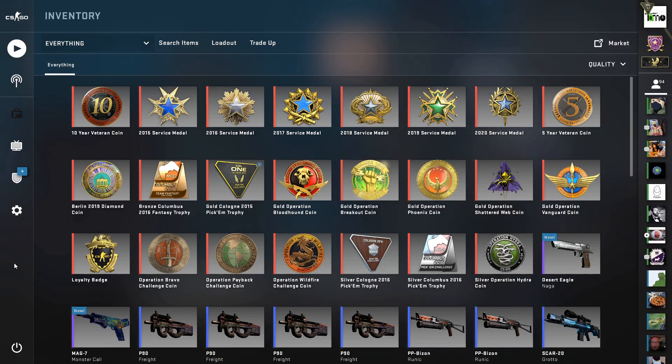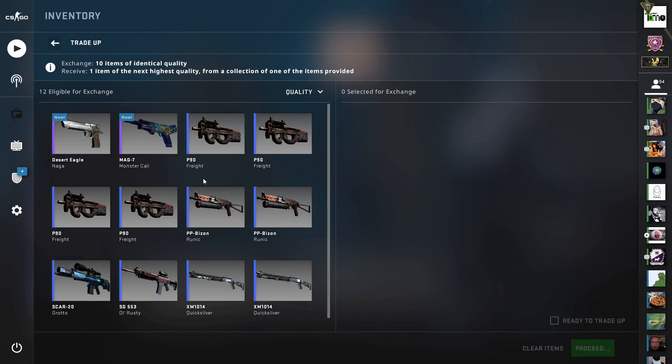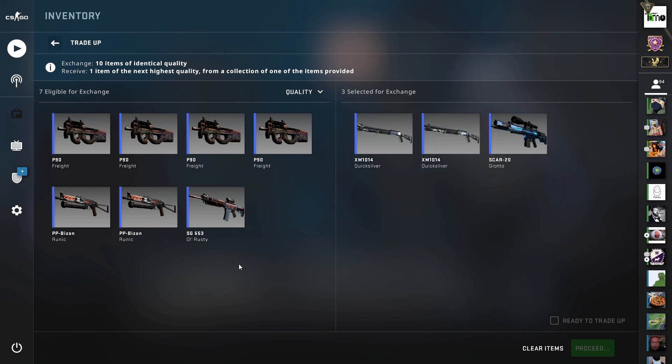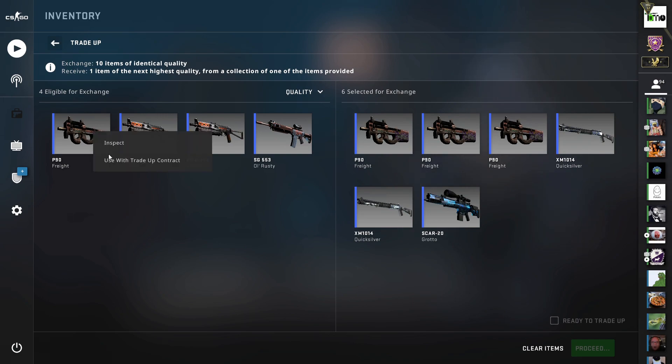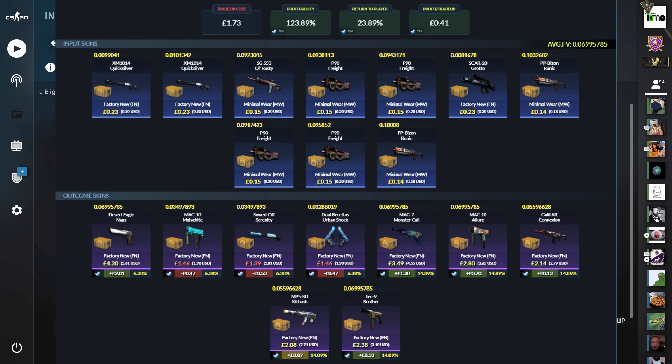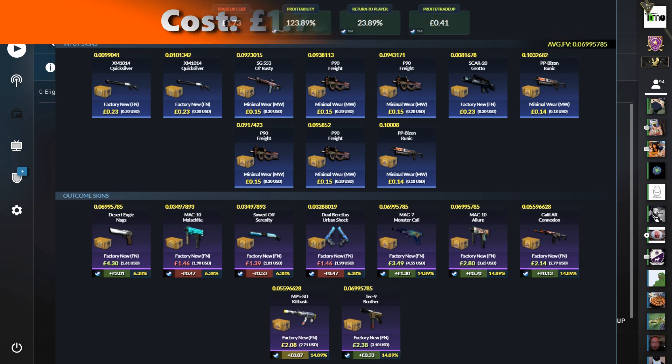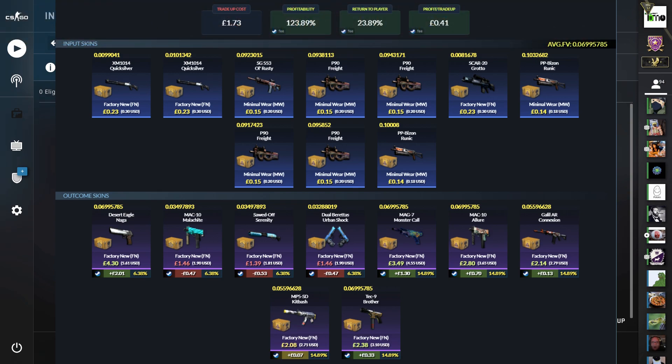The third one is literally the same trade-up as before: the Mil-Spec to Restricted Chroma and Fracture mix. We've got three Factory New Chroma skins again — this time one Scar 20 Grotto and two XM Quicksilvers — and then as before, seven Minimal Wear Fracture skins. Average float needs to be below 0.07, and it'll cost about £1.73, so €1.91 or $2.25. Over 80% chance to profit for that almost 24% return. The Deagle is what we want, but any Fracture skin is fine — it'd just be great to avoid the Urban Shocks, the Serenity Sawed-Off, and the Malachite MAC-10, although they still don't lose too much compared to the cost of the trade-up.